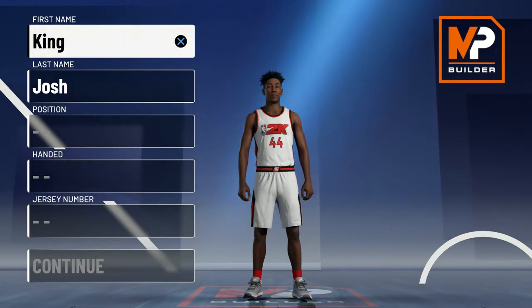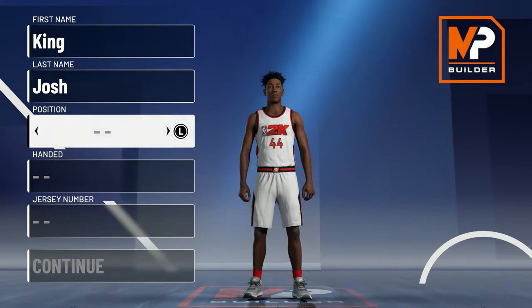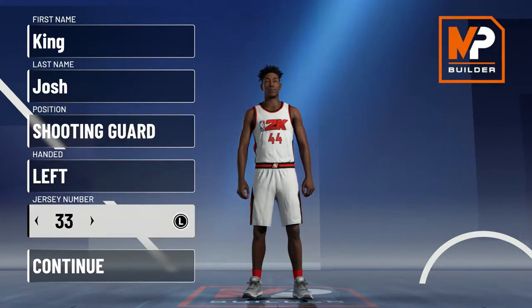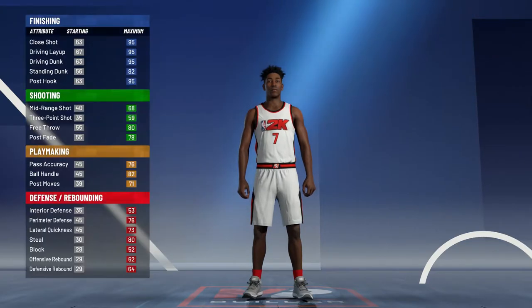What's up guys, it's King Josh back with another video and today I'm going to show you guys my official NBA 2k21 build. If you guys watch my content in NBA 2k20, you know I had a 6 foot 8 small forward, but in this 2k I decided to make a shooting guard just because shooting guard actually does get more playmaking badges than small forward and on this build I wanted a good amount of playmaking badges.